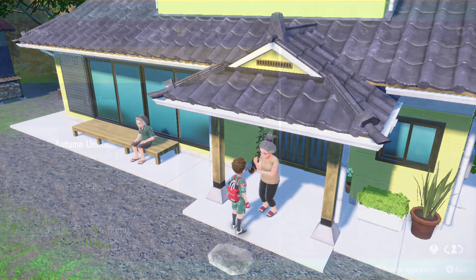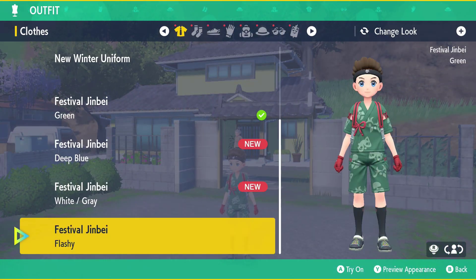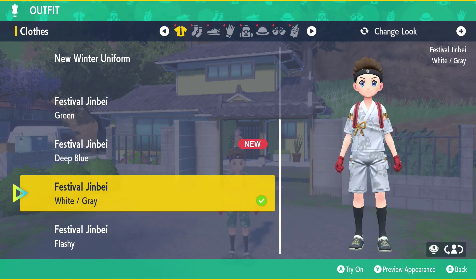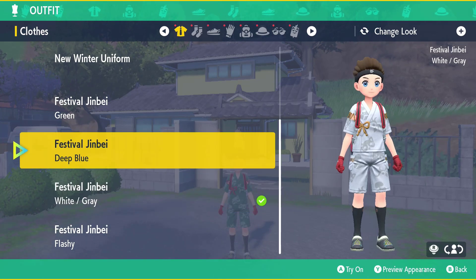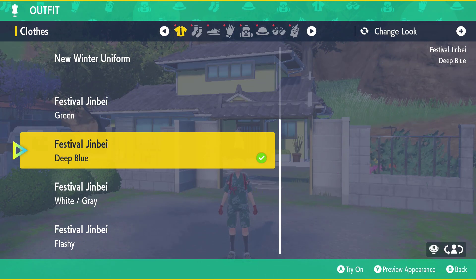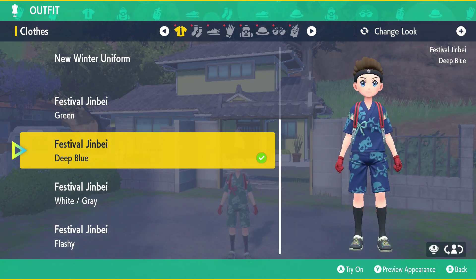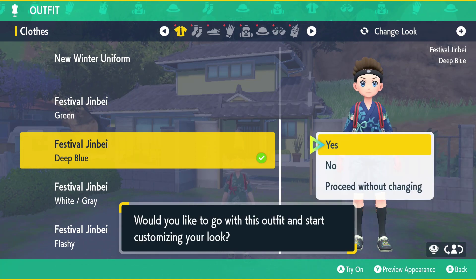These are actually really cool outfits and the blue one is definitely my favorite. Once you've got them, all you have to do is go to your character customization screen and you'll be able to take a look at the white outfit and also the deep blue outfit as well. These are really easy to get, so that is how you get two new outfits in the Teal Mask DLC.